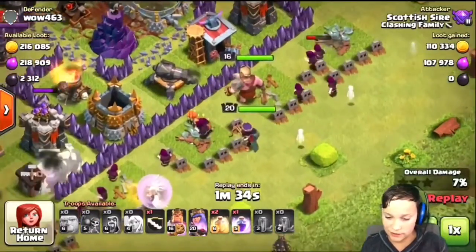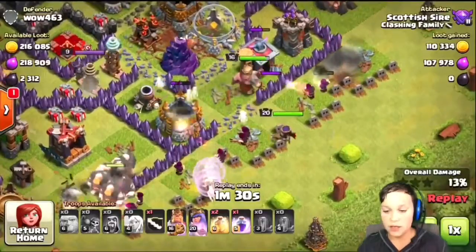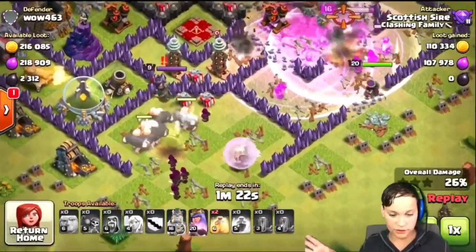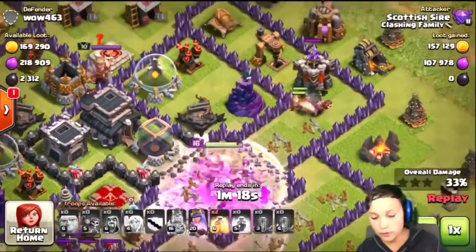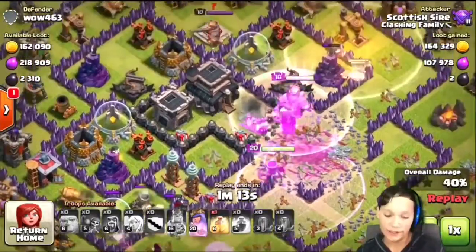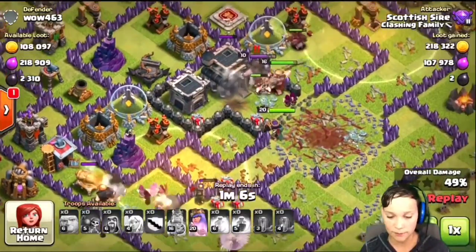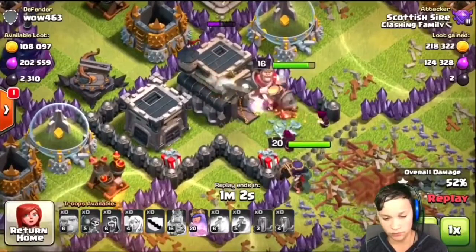Now he's gonna spawn in his clan castle on the top right. It was a ton of — five hogs, no, six hogs, I'm pretty sure. He has the giants going towards that Queen, and we know the Queen is brutal guys. She is an absolute murderer, especially when attacking. So he drops his last healing spell on the left. He easily takes out that town hall.